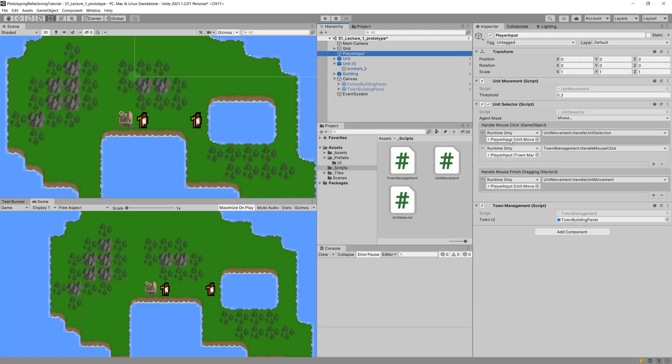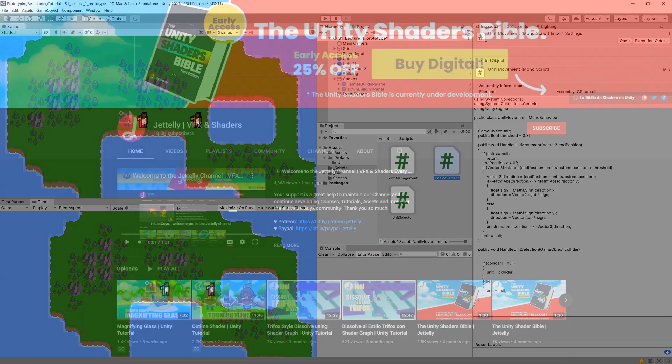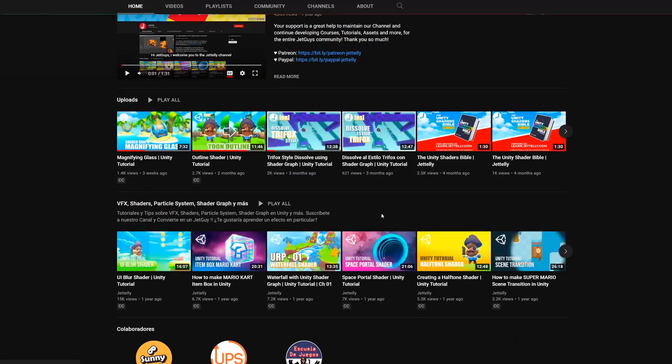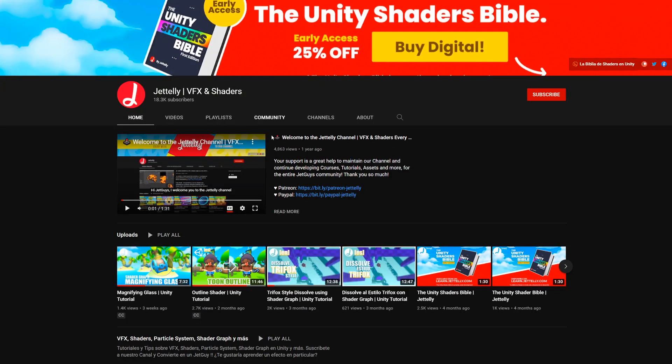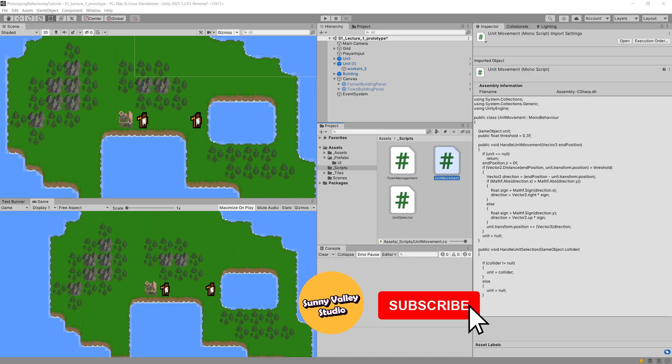Now if we want to add more functionality — for example, preventing characters from moving on water — all we need to do is modify the UnitMovement class without touching UnitSelector or TownManager. It is much easier to prototype new features instead of cramming everything into a single class. You can do it the quick-and-dirty way, but it's worth thinking about whether a bit more refactoring now can save much more time later. I'll continue developing this game and create a short tutorial series about building a civilization-like game very soon, so stay tuned.